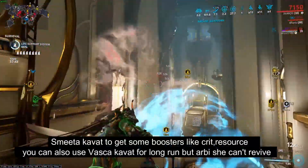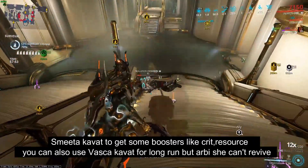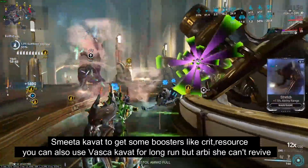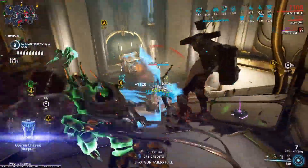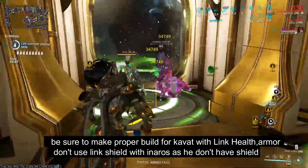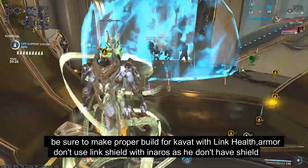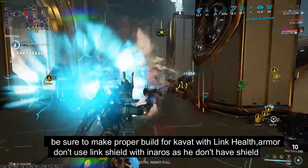I have a Smeeta Kavat to get the buff — like Crit Chance, Energy, or anything else — but I don't need that much energy. You can also use a Vasca Kavat, but be sure to add some Formas on your Kavat, otherwise they don't have much energy. And you need Link Health and Link Armor with Inaros.